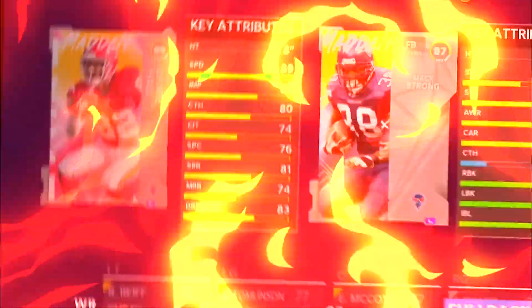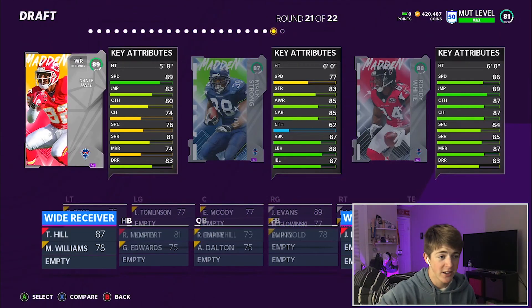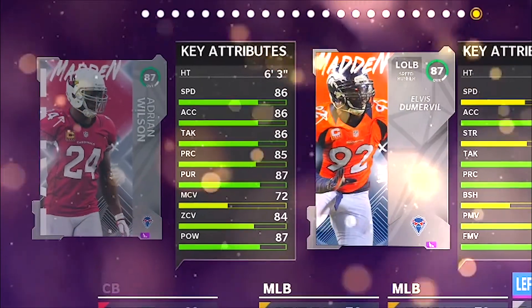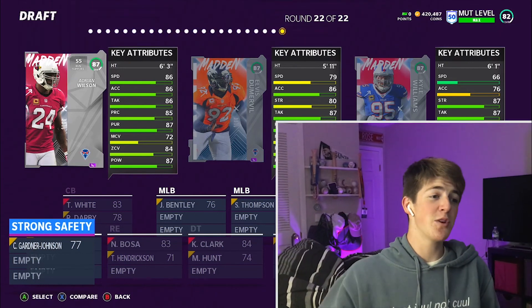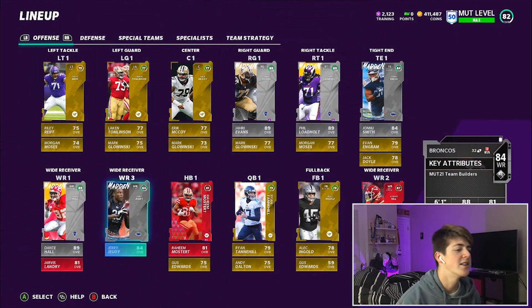Casey Hayward really isn't faster than Vic Beasley. We got Dante Hall with 89 speed — dude, we are loaded on the offensive side of the ball, the wide receiver core is loaded. Two Chiefs wide receivers in the final round. Defensive side — 86 speed Adrian Wilson, a strong safety. That's beautiful, that's what we wanted. We didn't even realize we were missing a strong safety, now it's locked up with 86 speed.